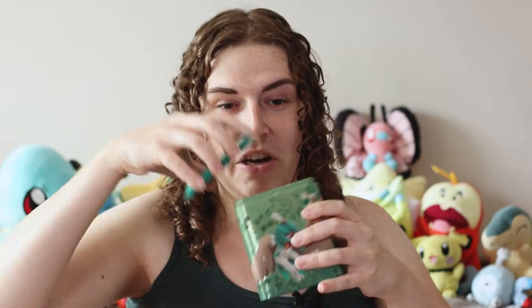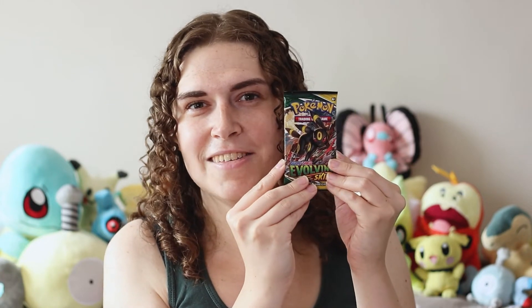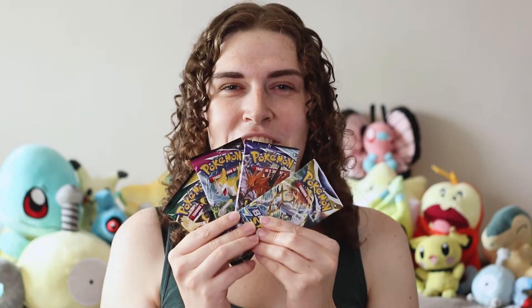And you'll see here I have another trusty stacking tin. I didn't mention this last time, but I've actually pre-opened these and inserted my own packs just for the fun of it. So this week we have four packs: the first pack is Brilliant Stars, next up we have Chilling Reign and another Fusion Strike pack, and we'll finish off with Evolving Skies. Let's continue catching them all.